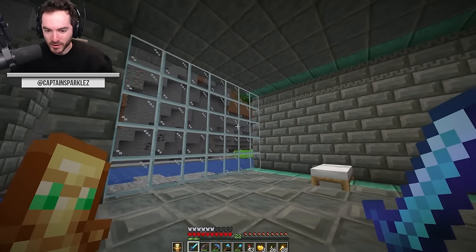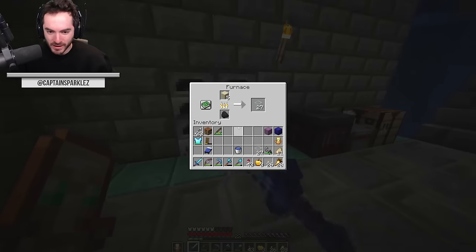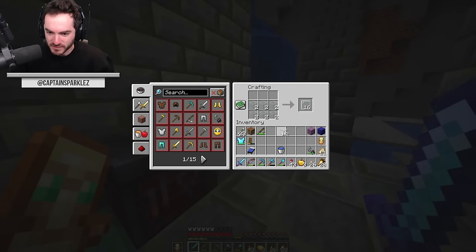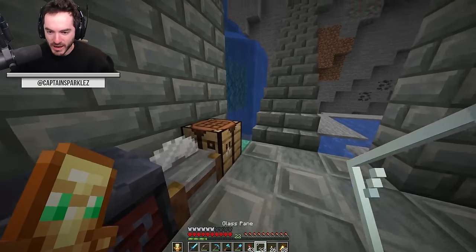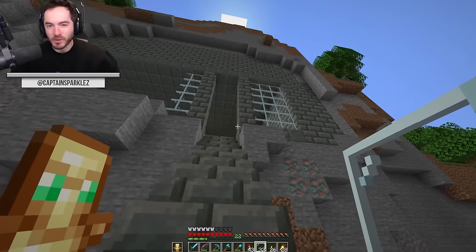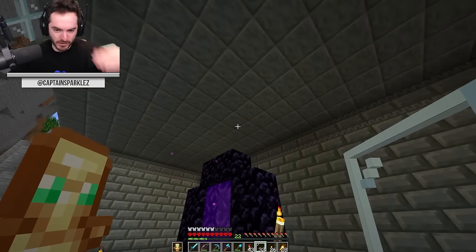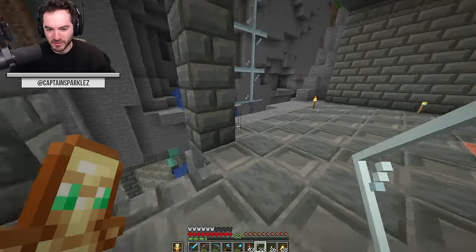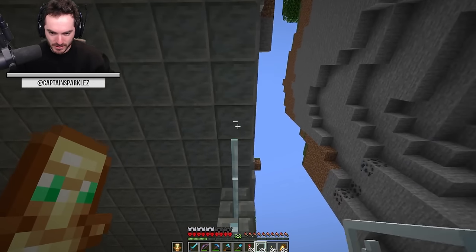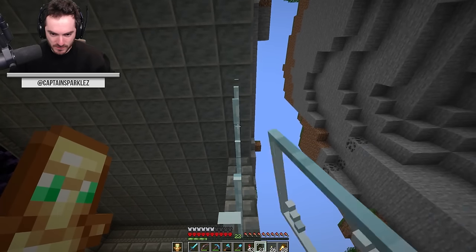Wow, look, a completed window. Isn't that incredible? With more glass on the way, I could actually finish the upper window now, potentially. Also, it's now got a roof and it's sealed up so that we don't just see the cave on all sides. I did put torches on the top in the hope that we don't get a bunch of mobs spawning on the ceiling. We'll see if I lit it up enough, but I can always go back and light it up better if we need to.